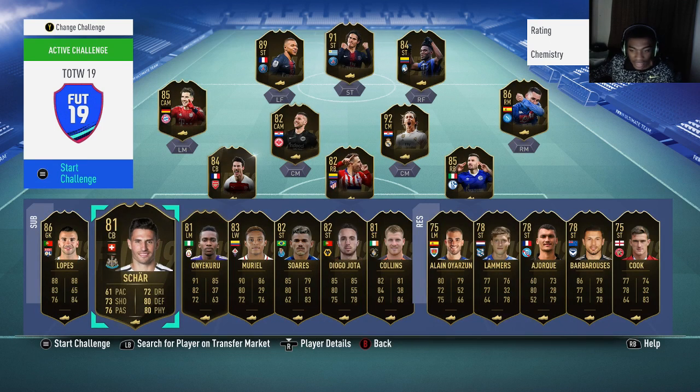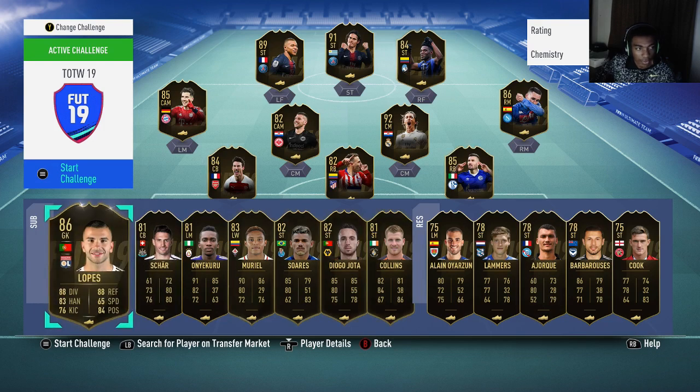Shar is around 15,000 on both consoles. Try to get him for around 14,000, and he's going to go up to at least 18,000 to 23,000 coins because he is a BPL center back — he's a BPL Inform.